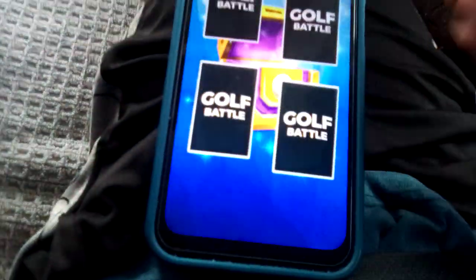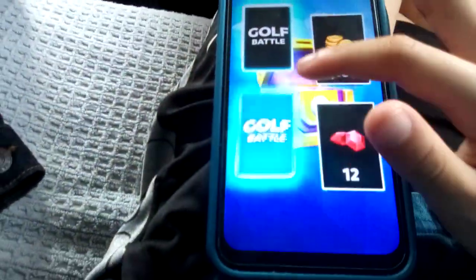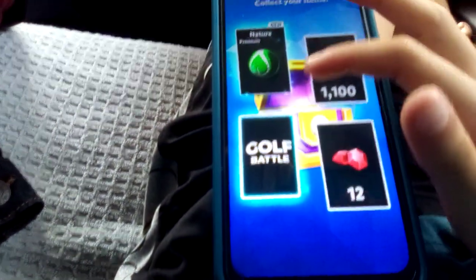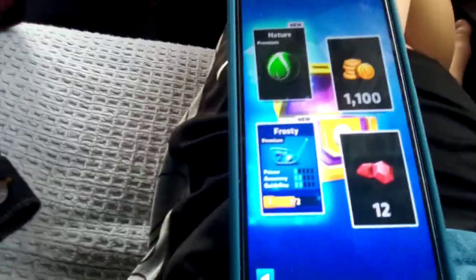Now it's time for the ultimate pro chest. I've never opened one of these before. 12 gems, 1,100 coins. Oh, that's a premium — another premium! I'm going to do that one. Nature. Cool. And Frosty. Nice. That's actually really good.